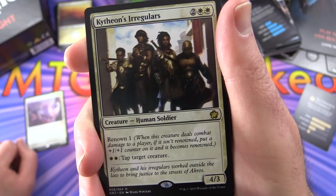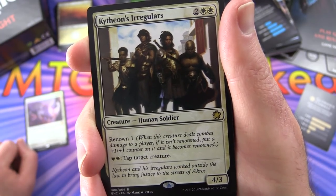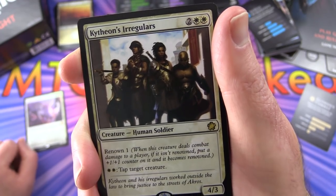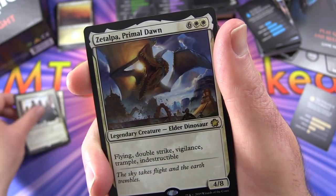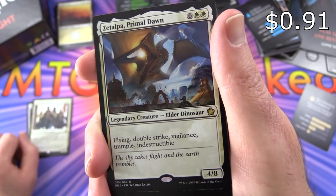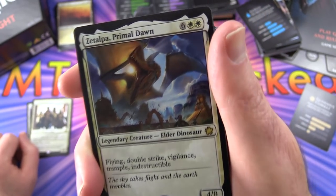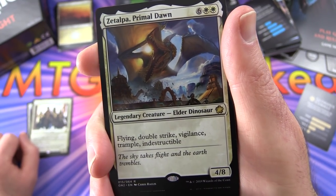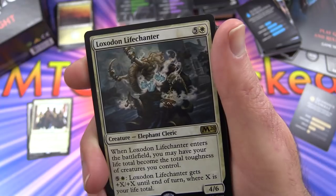Renown means when this creature deals combat damage to a player, if it isn't renowned, put a plus 1/plus 1 counter on it and it becomes renowned. For 2 white, tap target creature. Zetalpa, Primal Dawn - legendary creature Elder Dinosaur, 4/8 for 8. This is a massive beast with flying, double strike, vigilance, trample, and indestructible.